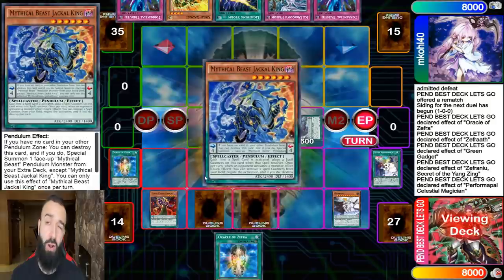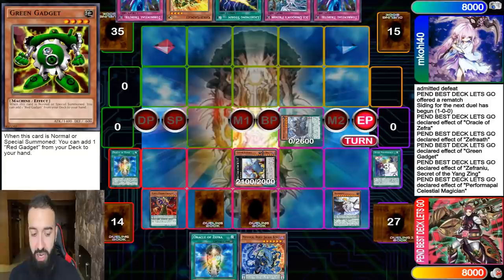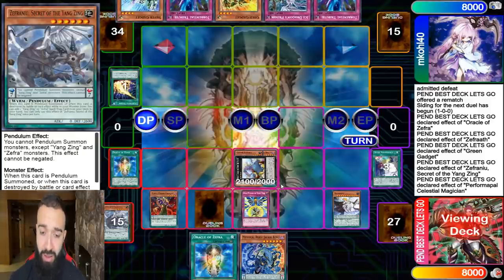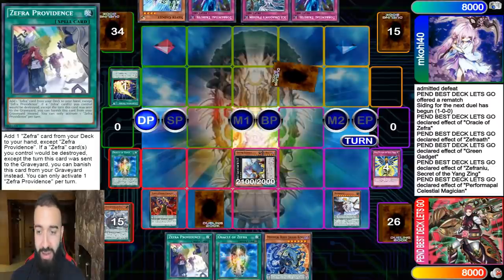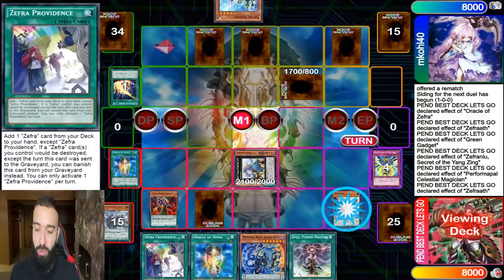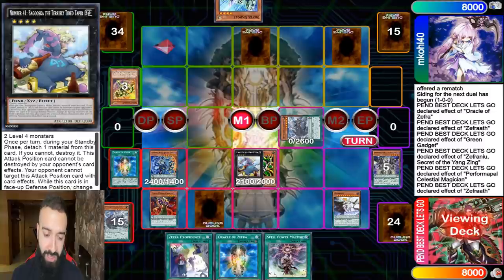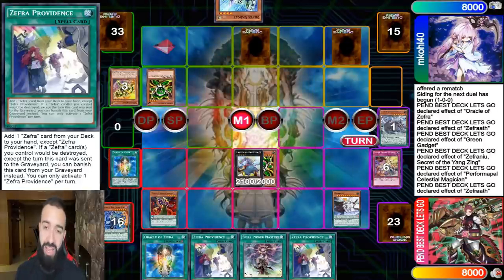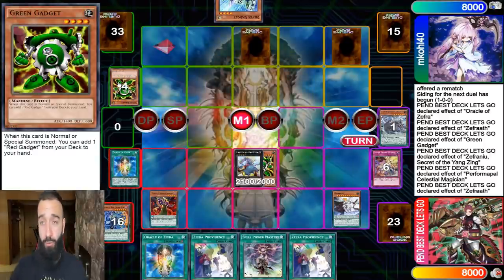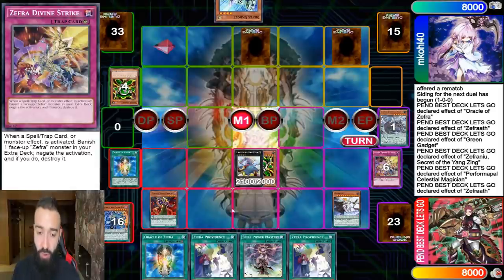We're gonna go Poison, summon both of these — I didn't need Harmonizing in this scenario. I already have two traps so things are looking good. I'm gonna go Oracle of Zephyr just after next turn and go Boguska, because Boguska will stop the gadgets completely. I have a solid setup at the moment. I'll go Lightning Storm and protect my back row with Nine Pillars, then Zephyr adds me a card at the end. He sets a bunch, but I'm in a very good scenario.